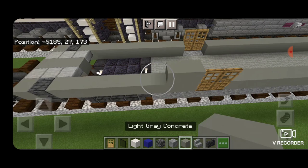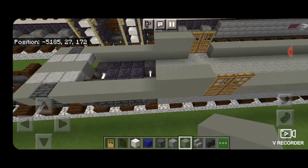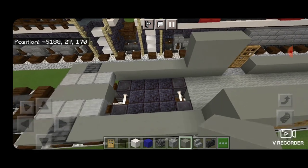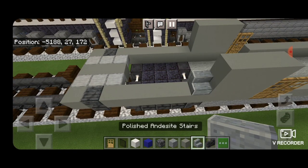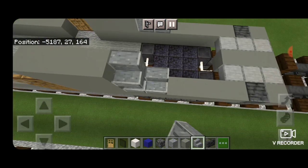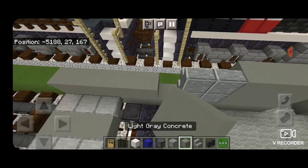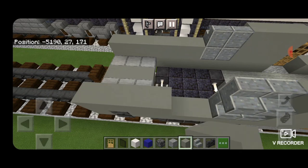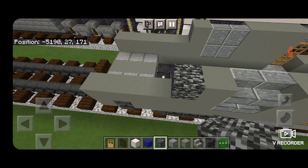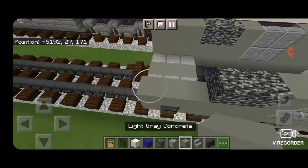Next to these doors we're going to do a two by three of light gray concrete on each side. Then in front of that a two by two of right side up polished andesite stairs facing outward, same thing on this side. Then one full row of light gray concrete to the end of the car on each side. Then next to that, one light gray concrete, two bedrock on each side for a little bend, and fill in the rest to the end with light gray concrete.